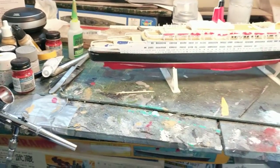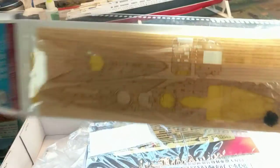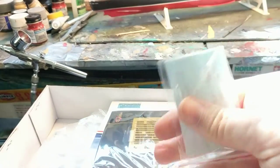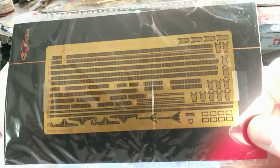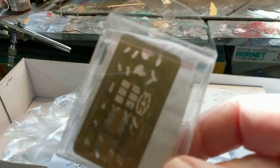First of all, Flyhawk kits are a great value — I'm not pitching them, I've just never built one. But this was not aftermarket: pre-cut, pre-measured railings came with the kit; brass barrels came with the kit; and a photo etch for the spotter plane. Detailed, pages-worth of detailed instructions, and then obviously the parts.